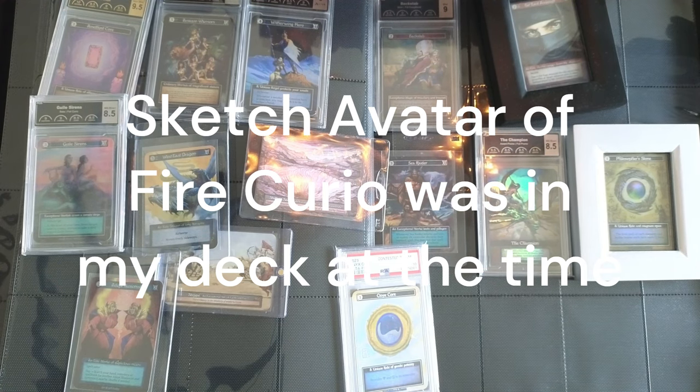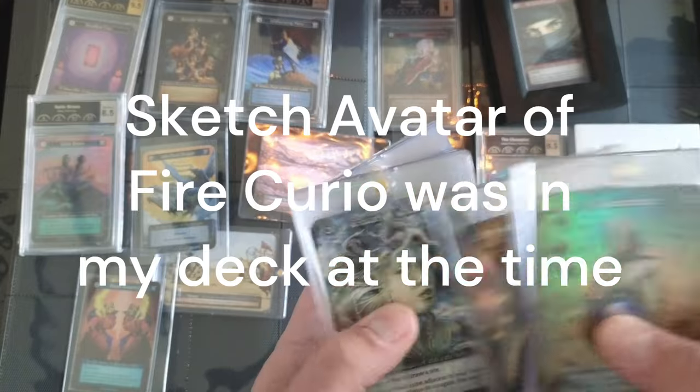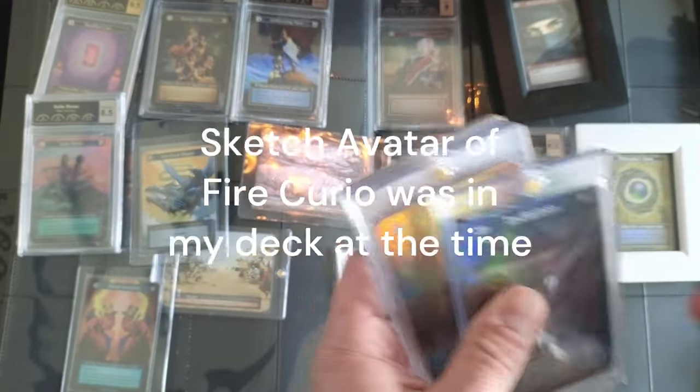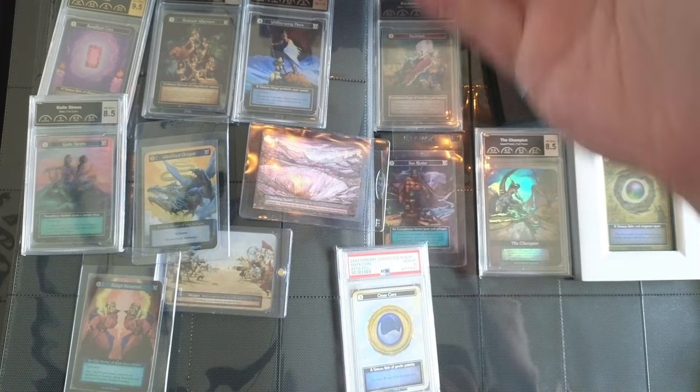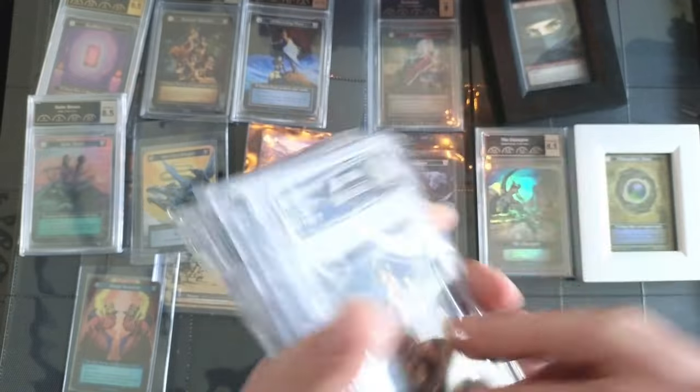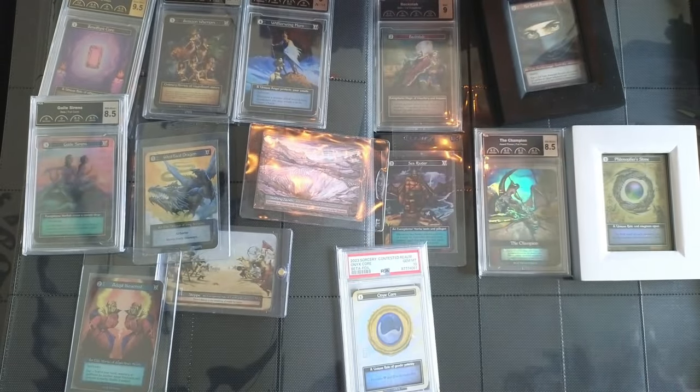Whenever I tell you guys that I'm hoarding foil avatars, I mean it. I have here in the stack just one of every possible type of avatar — all foil betas — just to have as an additional play set. I have some on my wall over here and additional ones in storage and out for grading. And of course we've got a full play set of additional Amazon Warriors — you just gotta have that.